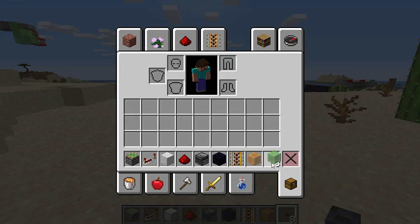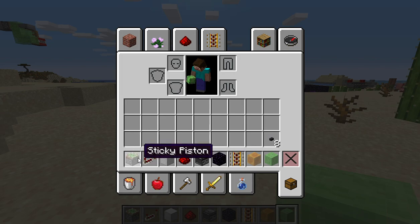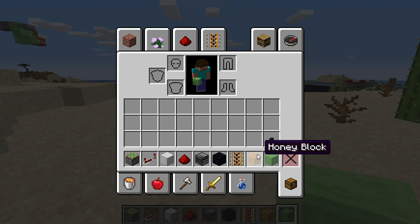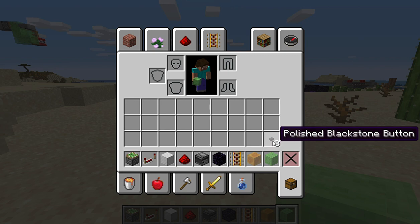This is all you'd be needing: sticky pistons, repeaters, iron blocks, redstone, observers, obsidian, powered rails, honey blocks, slime blocks, and any kind of button.